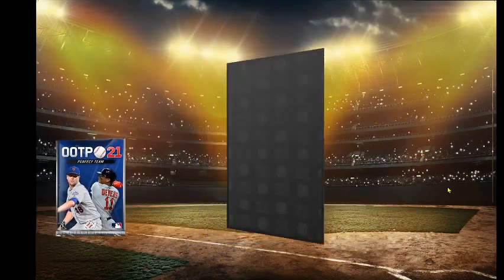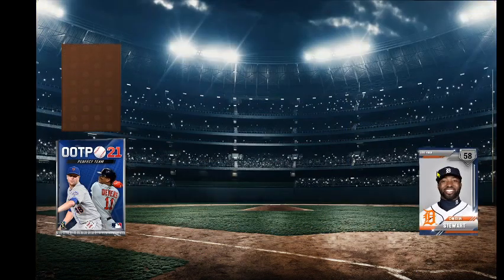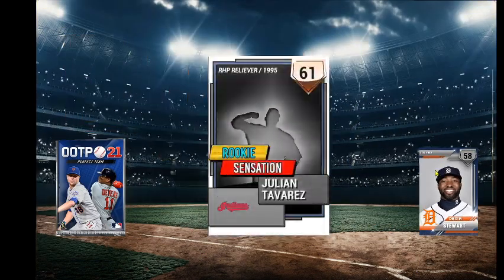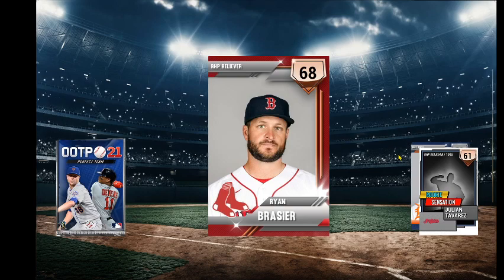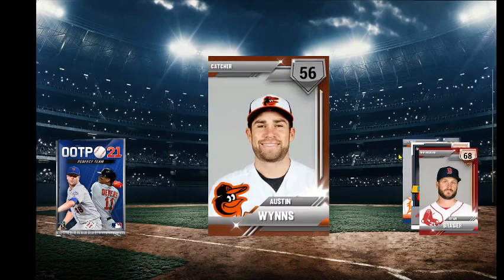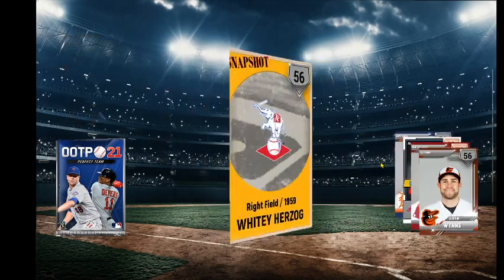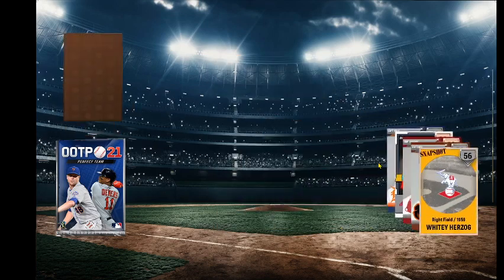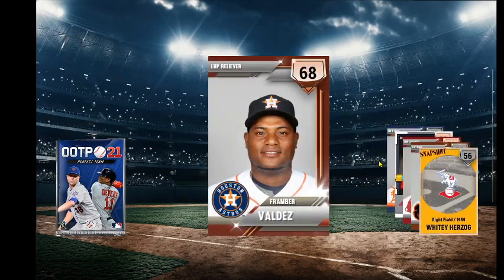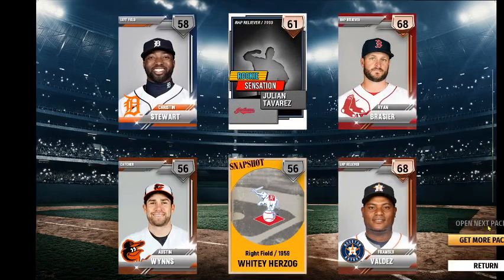If we go to our regular bronze pack, see if we get anybody good — we're going to get one bronze player at least. Julian Tavares, who we've already gotten. Ryan Brazier. Austin Wins of the Baltimore Orioles. Whitey Herzog as a player — right field for the Kansas City A's. And Valdez. I'm not going to try to say his first name.